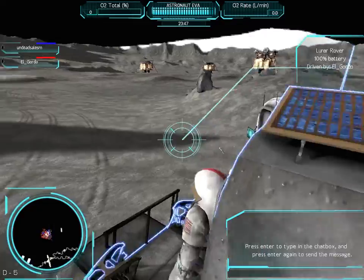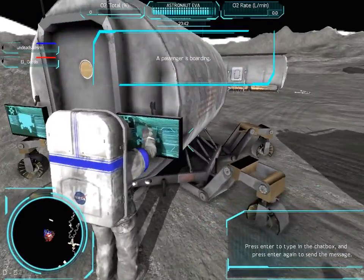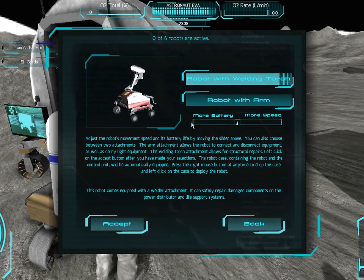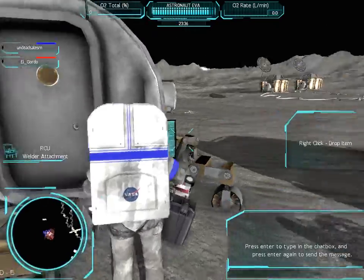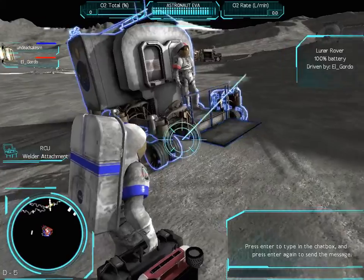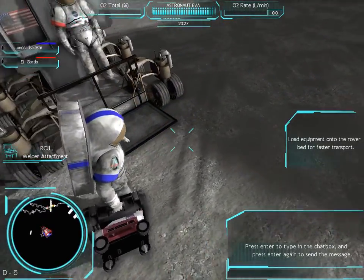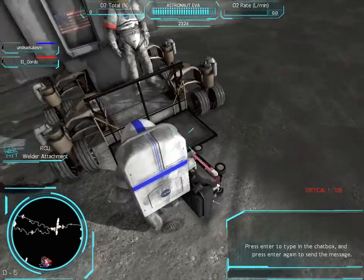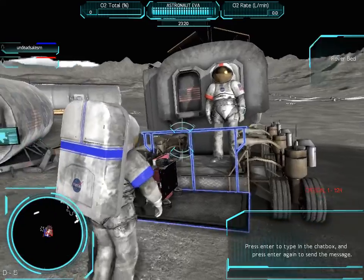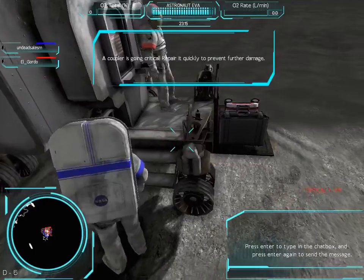There's basically three - or I guess four - tools in this game. When you go to the shed, you can take a wrench, you can take a welder, and you can take two different kinds of bots: a robot that has a welder and a robot that has a hand. I think we only need a robot with a welder. Oh god damn it, it's already going critical - we're like 40 seconds in and it's already going bad.